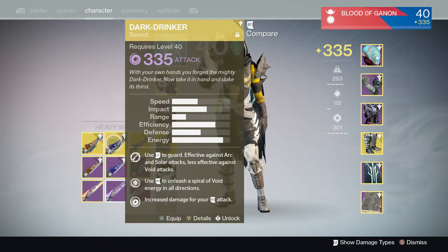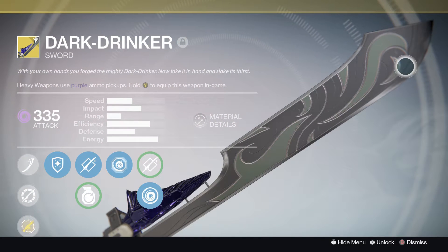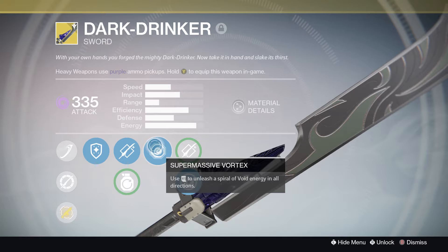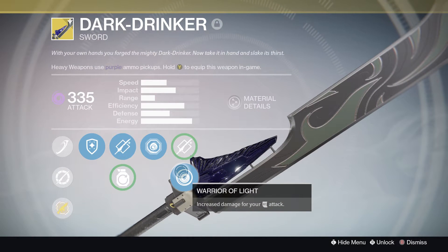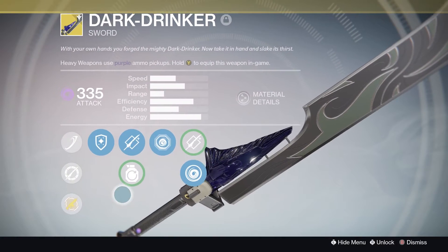The Dark Drinker — my favorite blade. The reason I like this blade is it reminds me of Wind Waker. This sword has almost the same elemental designs as some of the weapons I've seen in that game. It's a Void weapon. I'm a Warlock, Voidwalker — nothing is better than Voidwalker, that's just my personal preference. This sword has a spinning rotation attack called Supermassive Vortex, which spins in all 360 directions and cleans up adds that are trying to surround you. Really, really useful. It also has Warrior of Light, which increases attack at the cost of energy.